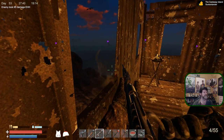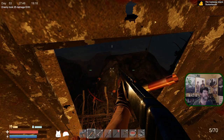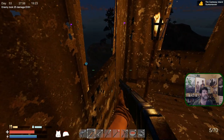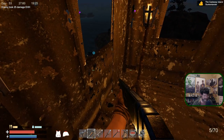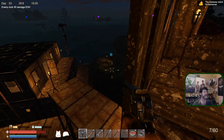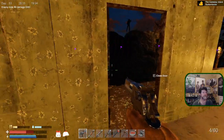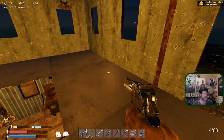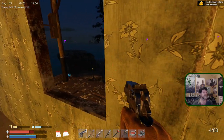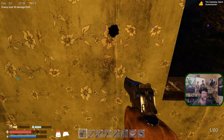Somebody over here - shotgun time, come on over here. I'm being shot from somewhere else now. Let's try a pistol. Anybody immediately nearby? Yes, I can barely see you though. Let's head back inside - that hurt, that was a shotgun going at me. Let's turn off the alarm - but it will not turn off until there's no one else to trip the system. Someone's over there.